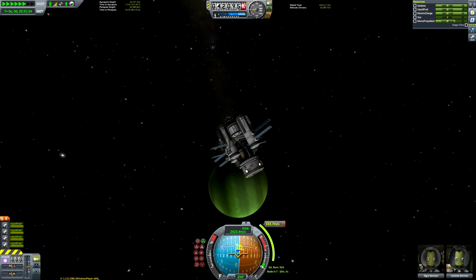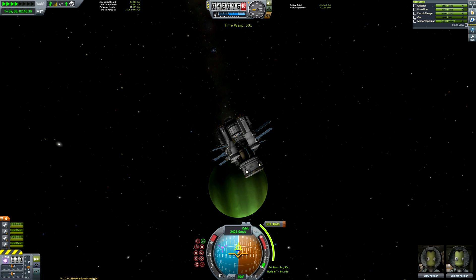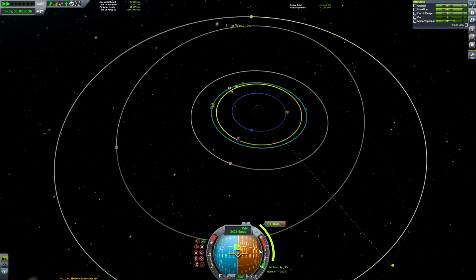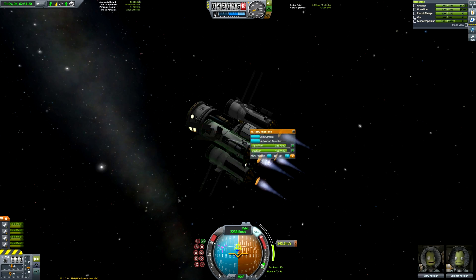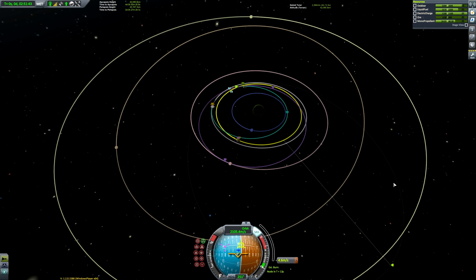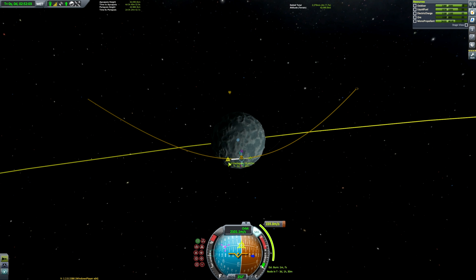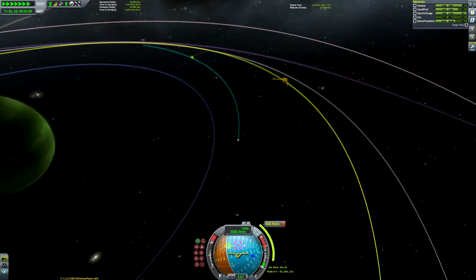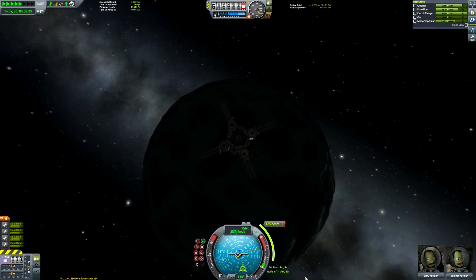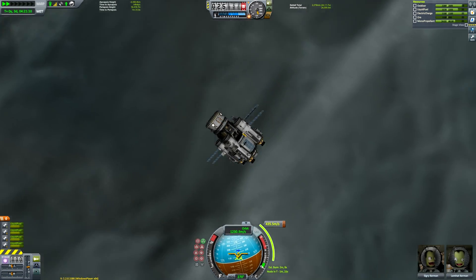I'm going to fast-forward this bit because I don't want this video to go on too long. We're going to be doing three landings in total at various different biomes on Val and Bop. It's very easy to get an encounter with Val because our orbit was already quite similar to Val's anyway. We're being a bit sloppy sometimes just for the sake of not making this mission go on too long — our burn takes less than 500 meters per second of delta-v.